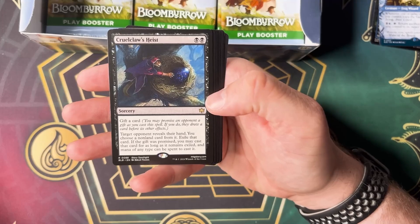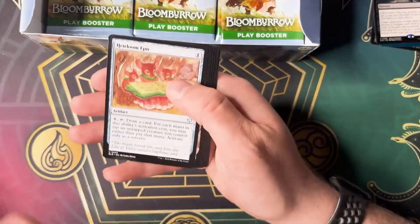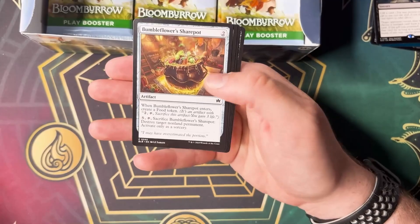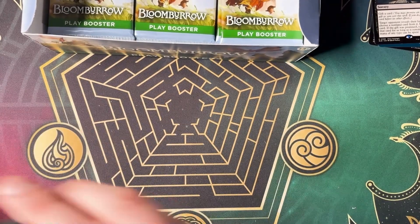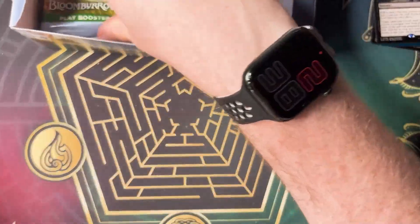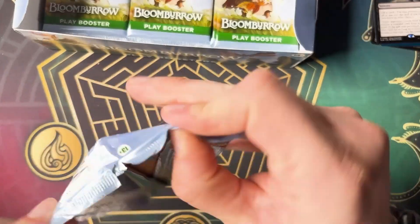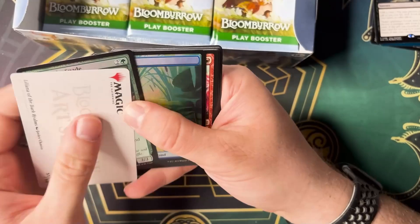This is another one that I've seen — I was watching a Tolarian Community College video and that Cruel Claw Heist was definitely used a couple of times, because it seems like a pretty darn good card. You get to gift a card and then they reveal their hand. You can do some nut stuff. So I will definitely be looking that one up afterwards.